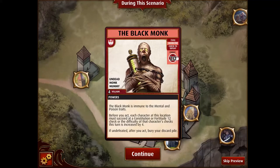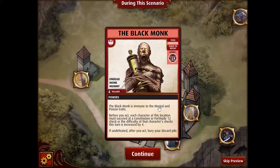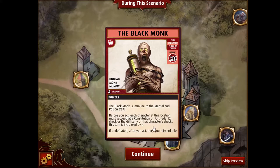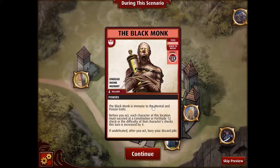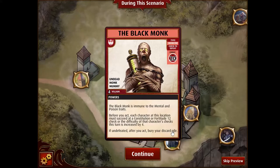The combat check is actually not as high as the previous villain. He does have some immunities that typically aren't going to matter. The mental thing stops some evasion effects from working. But the meat of him is this: every character at the location has to make a pretty tough Fortitude or Constitution check, or else the difficulty of their checks is increased by four. So you figure most characters are going to fail this, so he's really like a combat 24, which is a little bit harder than the previous villain, but he's also got some immunities and a pretty nasty if-undefeated effect.